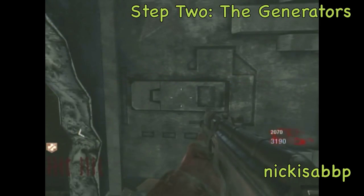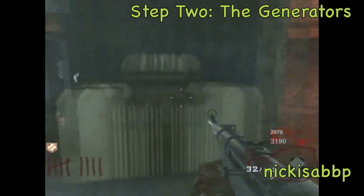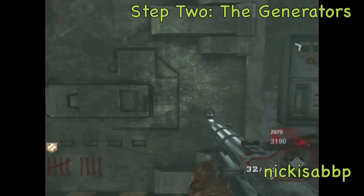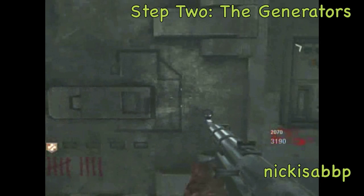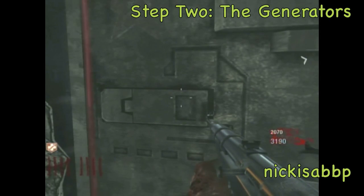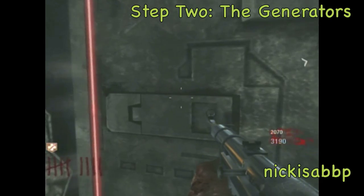Some of these generators are a pain in the ass to destroy. This only works with frags, Semtexes, and Scavengers. I haven't used the rocket launcher or anything, but frags, Semtexes, and Scavengers definitely work on destroying these things.